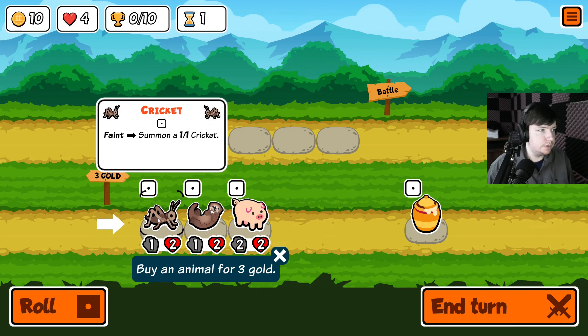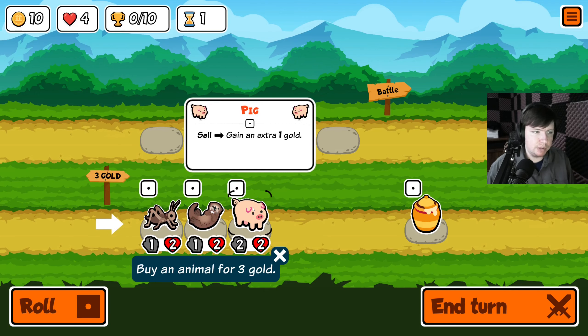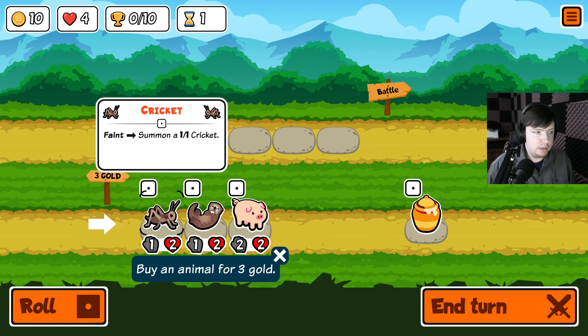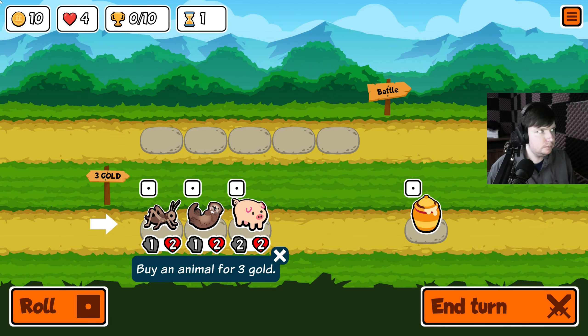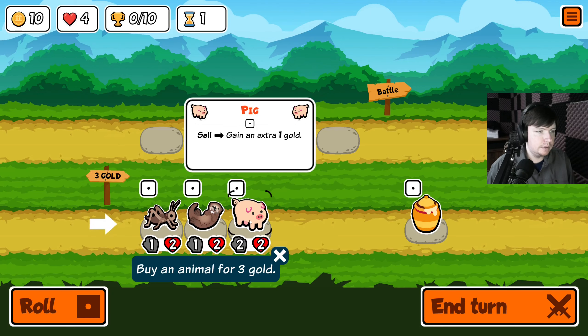In our first round we won't have much choice of how to synergize, but we'll do our best. The cricket, when it dies, spawns a 1/1 cricket — so it's kind of a two-for-one. When you buy the otter it gives a random friend plus one plus one, so you want to buy other stuff before the otter. Selling the pig gets you extra gold. Re-rolls cost one gold, every unit costs three gold, and you do not carry money over unlike other auto battlers.